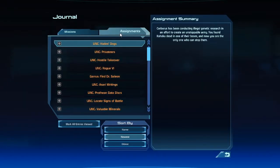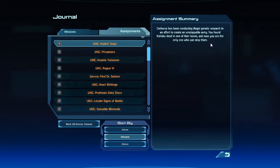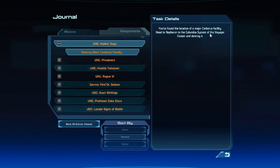What are we going to want to go ahead and do next? Hades Dogs. Cerberus had been conducting illegal genetic research. Found Kohoku. And now we are the only one who can stop them. So where are we going next? Found the location. Head to Nefereon in the Columbia system of the Voyager cluster and destroy it.